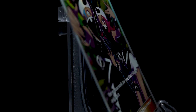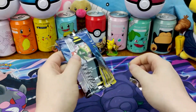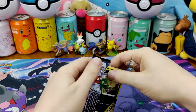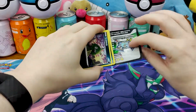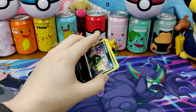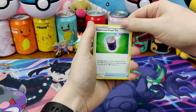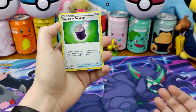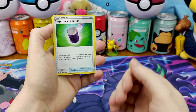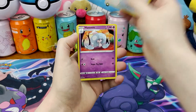Continuing, Champion's Path. That did not want to open — that felt very rough. I showed the code card, oops, or the QR code. Doesn't matter that they're backwards, because we get a holo in every Champion's Path pack, so they're always going to be white. So it doesn't really spoil anything.